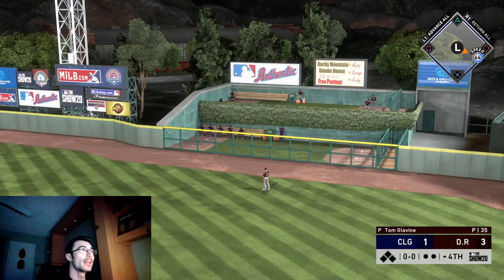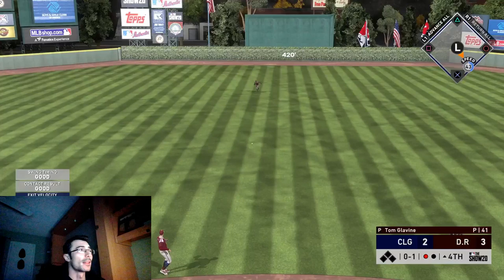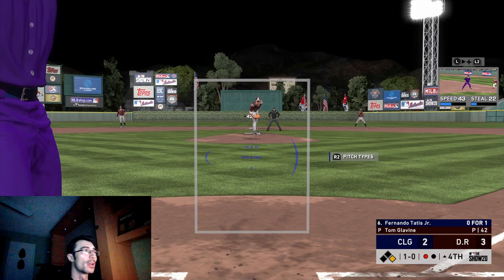After Joey Gallo sends one out on a no-doubter, Pablo Sanchez is up again — one for one with the home run already — and he's ripping another base hit, making him two for two. He definitely has some good solid contact stats, and he's going to get those exit velocities because his power is 100.